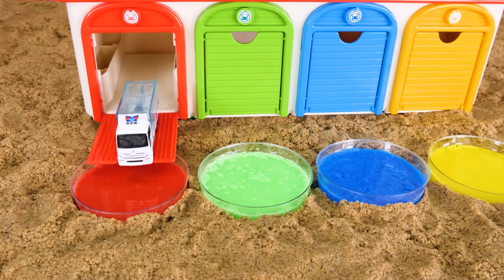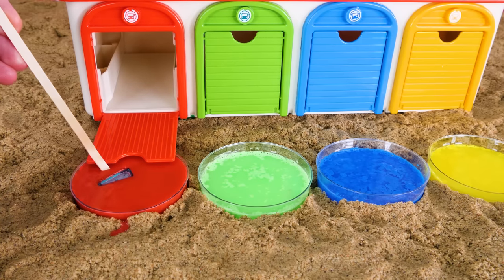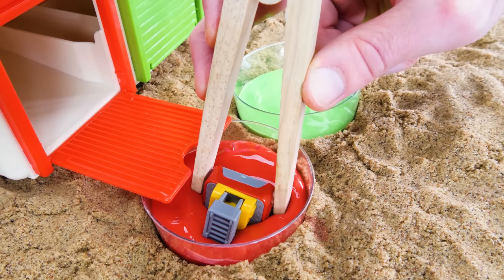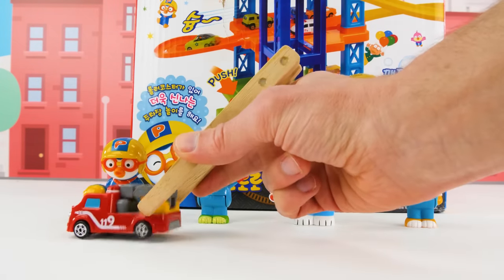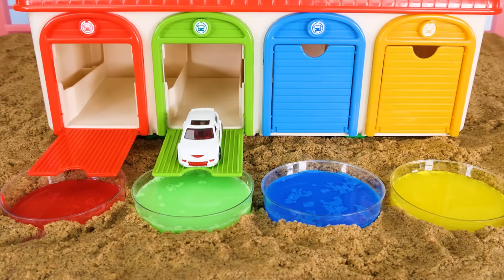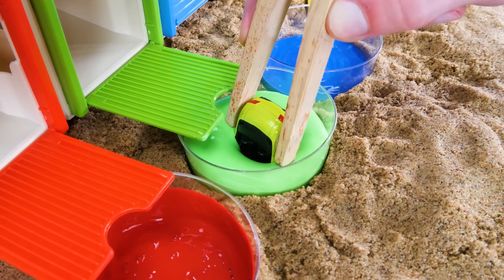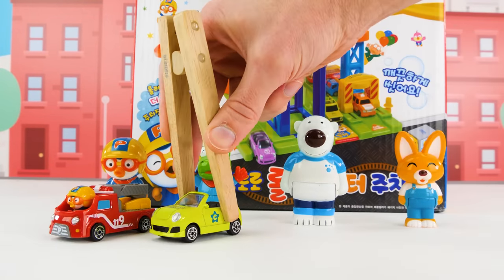Now here comes the first car into our cup of paint. It looks like it needs a little bit of help from me — it just didn't want to sink. Now let's see what kind of vehicle we get when we take it out. It looks like a fire truck! We'll set it here next to our Pororo friends who can't wait to play with us. Now let's let our second car go into the green paint. Let's pull it out and see what we have. It looks like a convertible. Convertibles are cars that don't have a top, like this one.